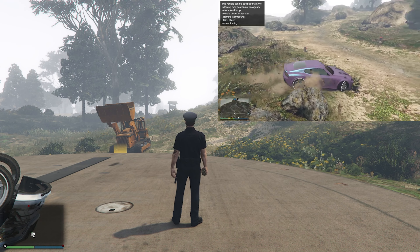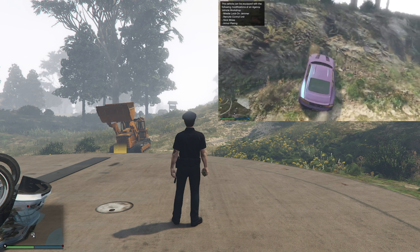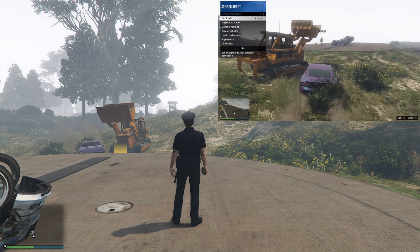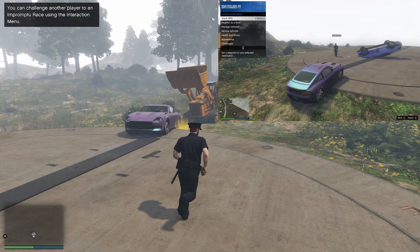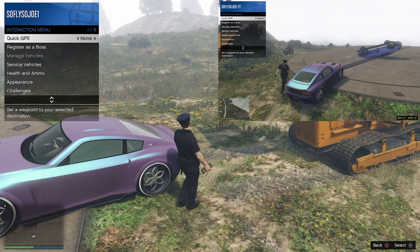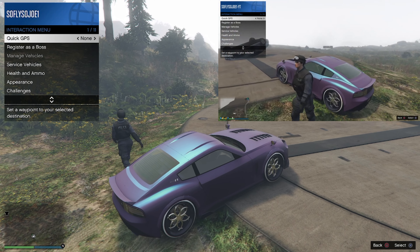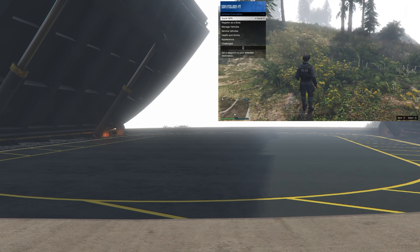When your friend brings you the vehicle, he's going to open up his interaction menu and drive that vehicle on top of the yellow marker sitting on top of the facility. Open up your interaction menu, hop inside the vehicle, tell your friend to jump out, and press the Circle button — you should be sucked inside the facility.